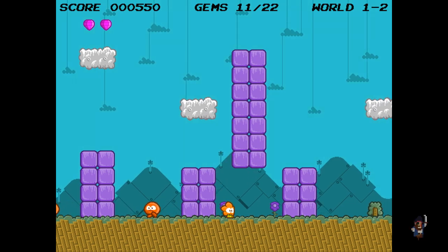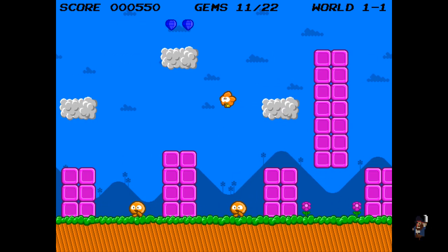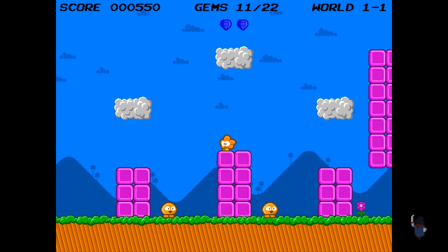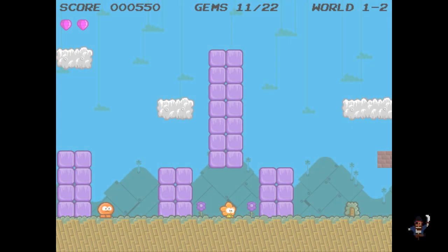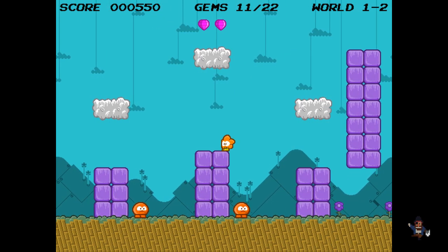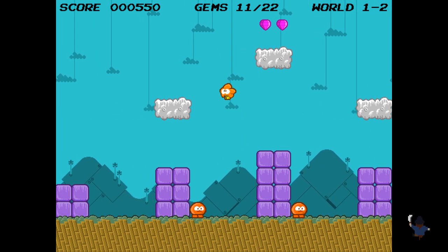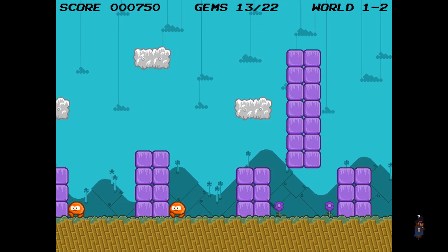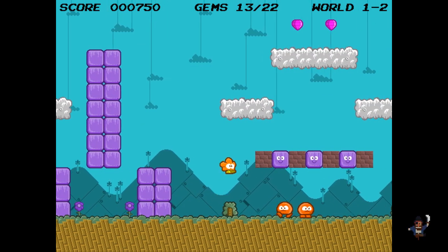Now if I go back, you can see the clouds — I can't jump on the clouds. When I first started to play the game I was like, 'What the hell? Every platformer lets you jump on the clouds and there's gems right up there.' And then I got to this part and I realized. So you've got to sort of jump on the clouds there and up and up — there we go. That's how you get those two gems.